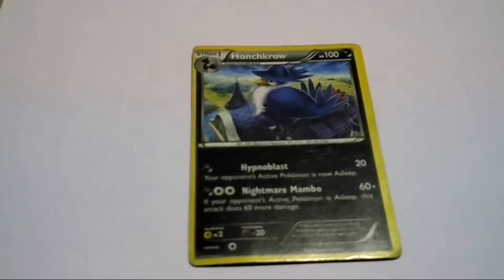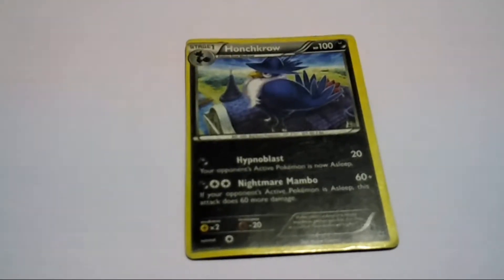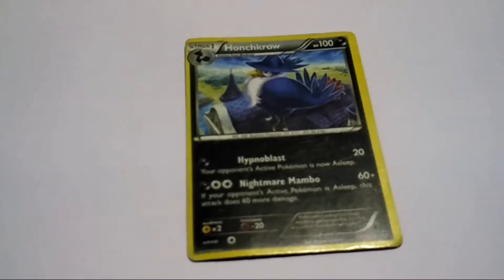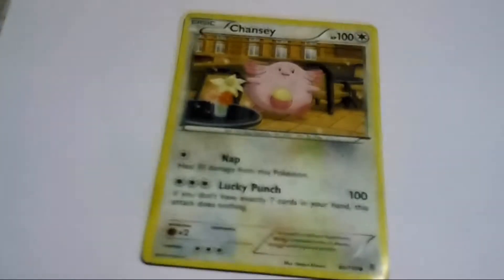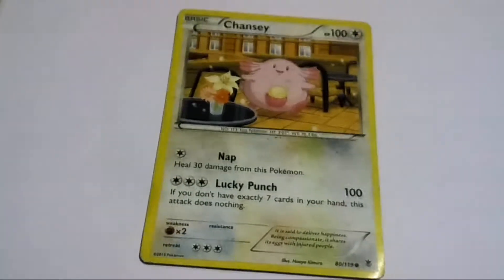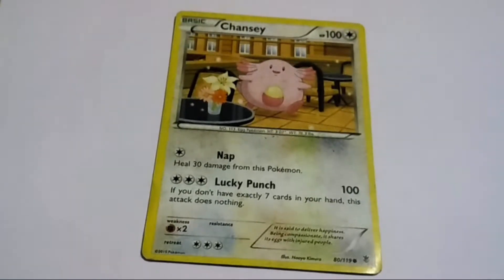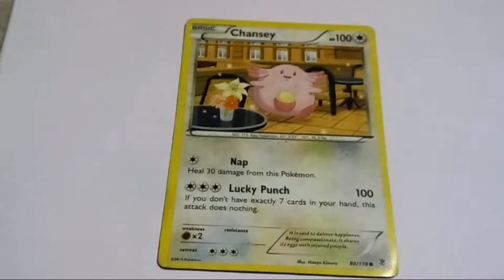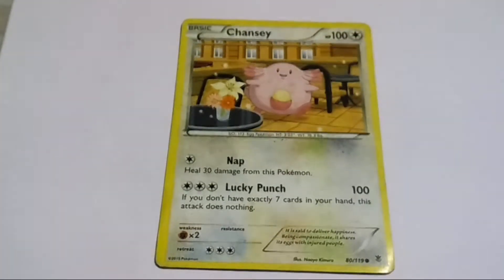Its attacks are Hypnoblast, which is a good type of attack for a Nightmare Pokemon. Next is Nightmare Mambo, which is also a good type of attack. Next Pokemon, Chansey — you always know this, right? HP 100. Its attacks are Nap and Lucky Punch.